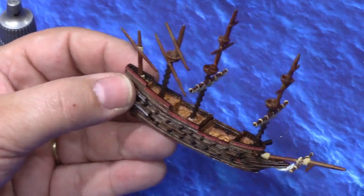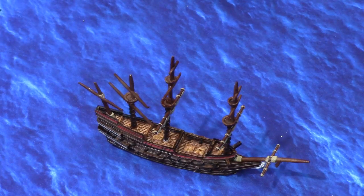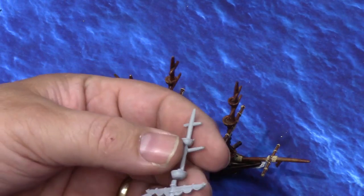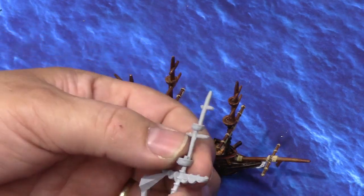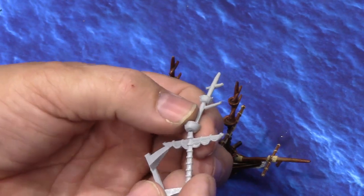Once everything is painted, it's time to assemble the masts — and this is where things get a little tricky. First problem, and I want to warn you: when I first got my kit, I picked up one of the main masts and as I picked it up, it just snapped. I wasn't bending it or trying to straighten it. It was just that weak. Something in packaging or shipping had cracked it. I think it's a brittle material and it just gave way from simple handling.